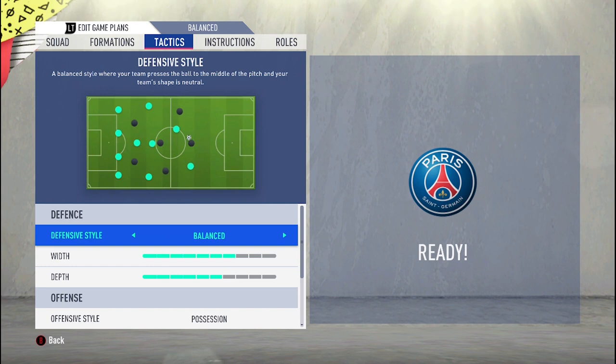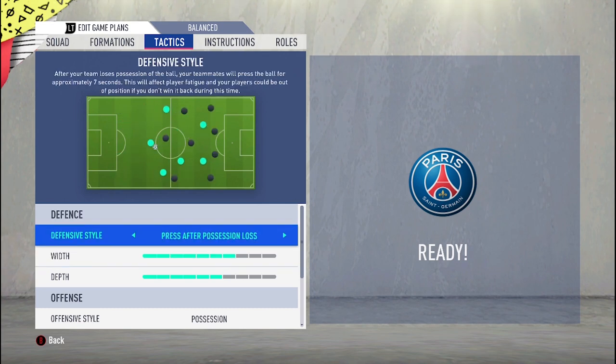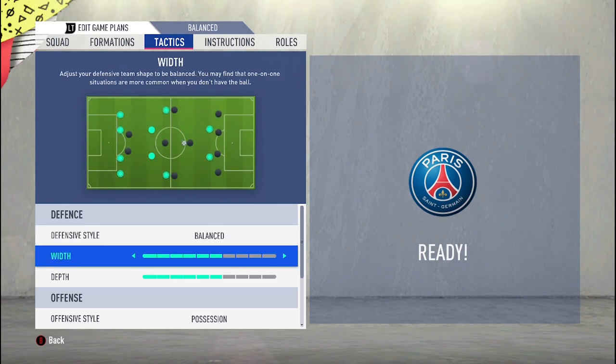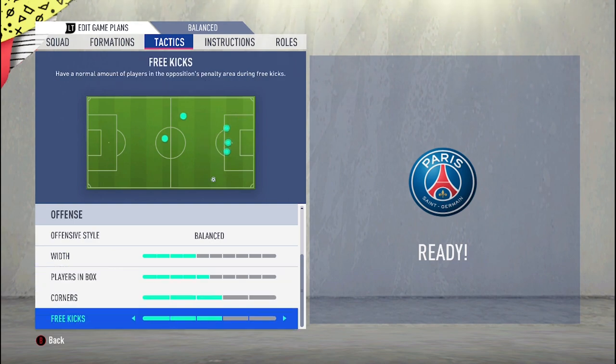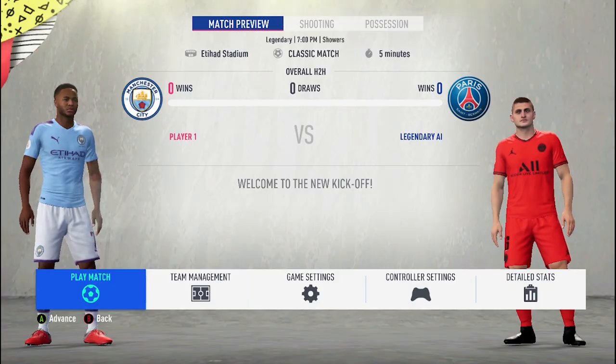For tactics, the defensive style can be 'press on every touch' or 'balanced'. Press on every touch will commit your team to press when the opponent misplays the ball, but it can leave you exposed. I prefer 'balanced' — I do the pressing manually with the gamepad when I feel I can catch the opponent off guard. For build-up play I also go balanced, and a width of four, because I want my players close to each other. That's the meta formation setup — now let's get into the actual gameplay.